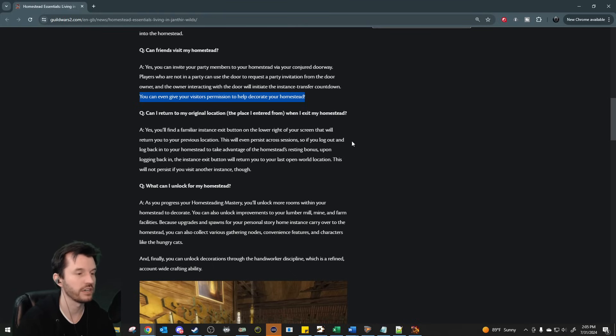This will not persist if you visit another instance, though. That works pretty much the same way as other current systems in the game — like if you've got a Mist Lock Sanctuary passkey and port to Mist Lock Sanctuary, you can hit the passkey again to go back to where you were before. This is really nice for alt parking.